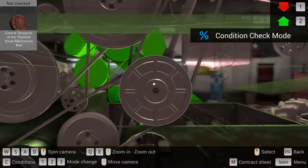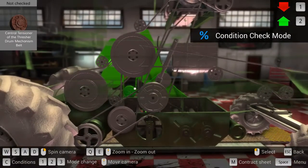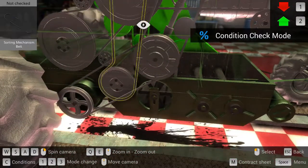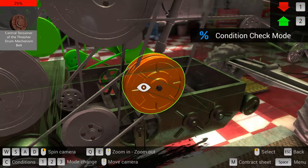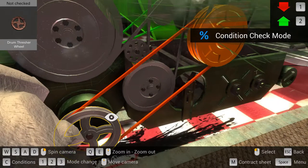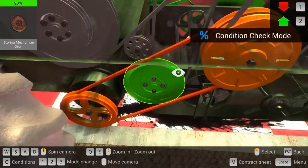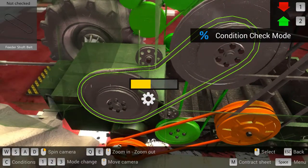That shouldn't have anything to do with the ability to thresh, at least in my opinion. How come I cannot check that? Oh okay, I see why — even though I was in here, it was actually on the other side, not this side. That's why. There we go! Central tensioner of the thresher drum mechanism belt — try saying that a couple times fast. And a bad belt. Guess we should've started on this side first. Oh, and another bad one — drum thresher wheel. Nice if one of these things is actually the part I have on hand that I accidentally bought the wrong one of.